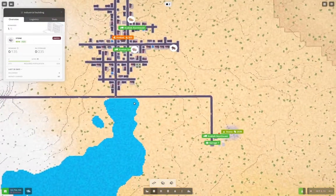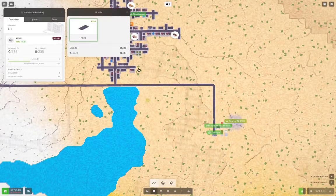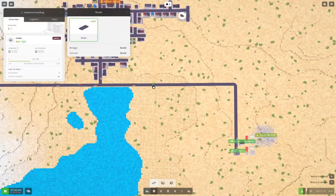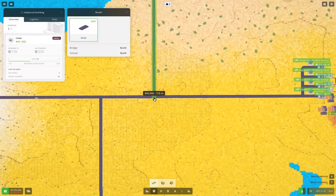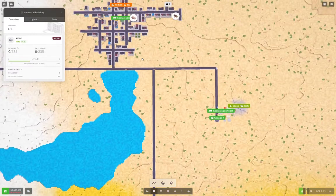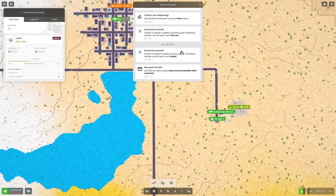Now what we're going to do is bring a road down from there. I want to line it up with this one - that lines up. We're going to bring this down to here. Doing that gives our newly launched stone caravan access to go a shorter way.